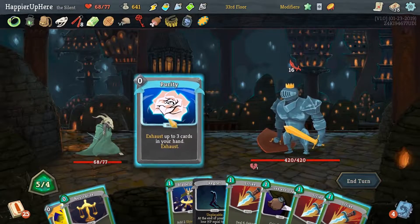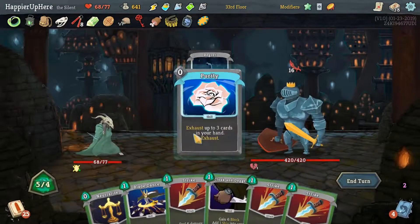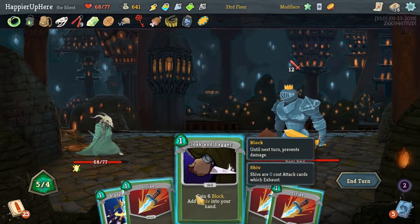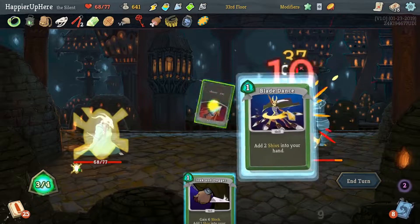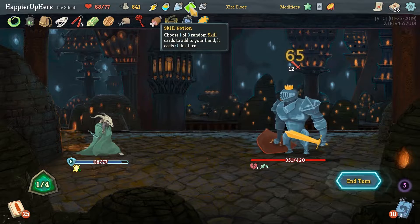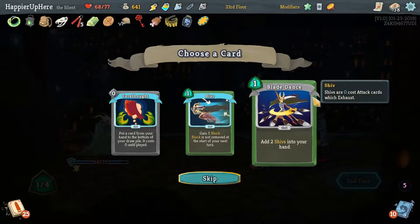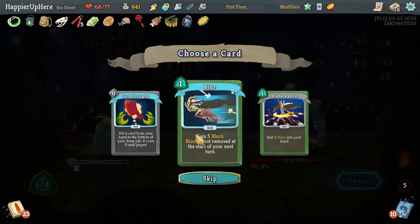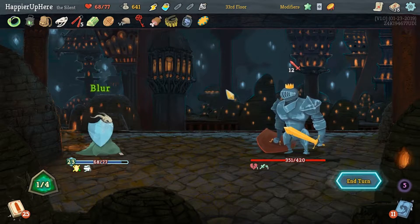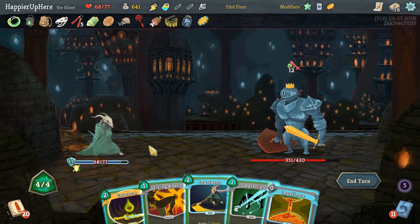Let's see what Skill Potion we get — Blur won't be enough, I'll do probably another Blade Dance. Actually it would be nice to have Blur in our deck — let's do Blur and then a Block Potion here. Perfect — we're almost fully defended this turn. In Venom then Leg Sweep, or In Venom and Backflip. Let's do Backflip — hoping to draw the Normality so we don't have to deal with it anymore.